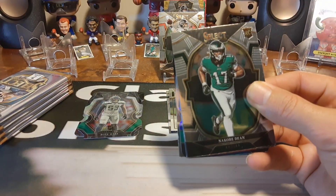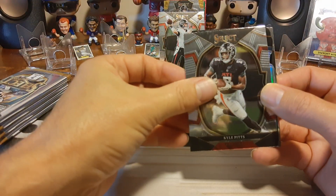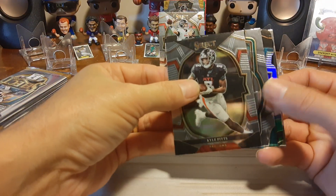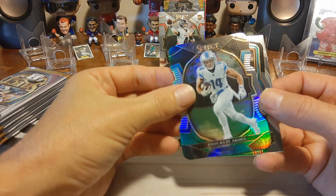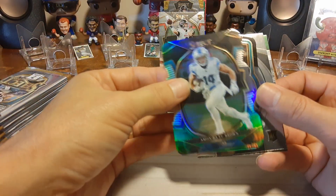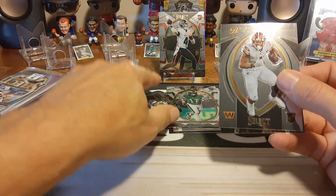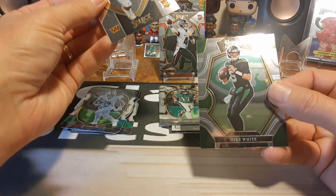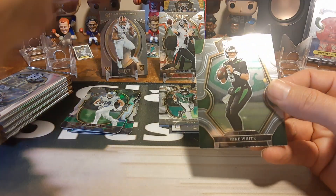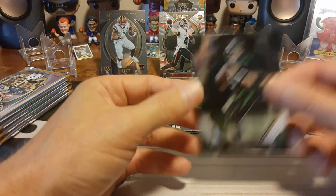If we can get one hit per pack that'd be great. N'Kobe Dean rookie, Kyle Pitts, T-Law, and Amon-Ra St. Brown is our parallel. Then Dante Foreman. Neither one are rookies, neither are numbered — that's your standard colored parallel. We'll put them in our die cuts. Got a nice Brian Robinson Jr. right there, and a Mike White — first time I've seen him for the Jets in any type of product.